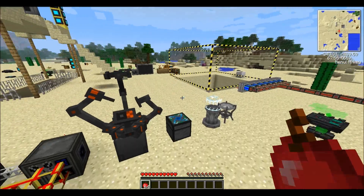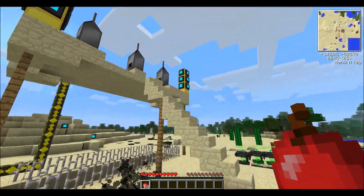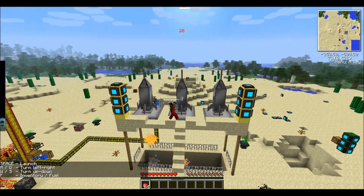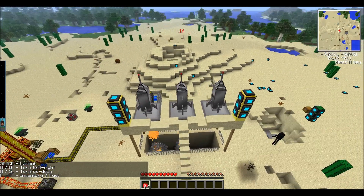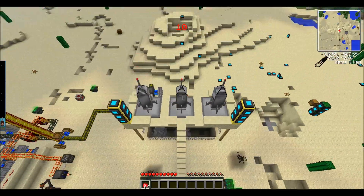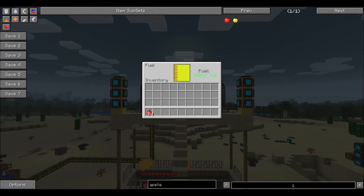Everything from Galacticraft takes Buildcraft power. Let's go to the Moon! Remember, don't use the right rocket because we haven't fueled that one yet. Press space to launch and you can use W, A, S, and D to move it around while in flight. If you press F you get the rocket's inventory and the amount of fuel it has — you can see it's 100% full.